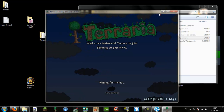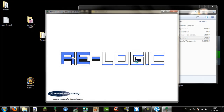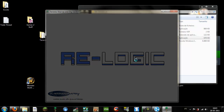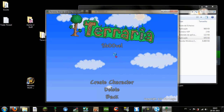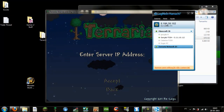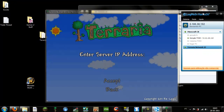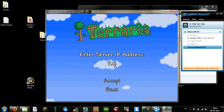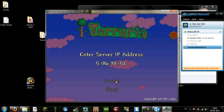The tricky part is that you have to minimize this server window and run Terraria again. You will run the program two times. Let it load up, select Multiplayer, and now you Join instead of Start. Select your character. Then come to Hamachi and find this IP address — copy it. For example: 5.41.86.158.